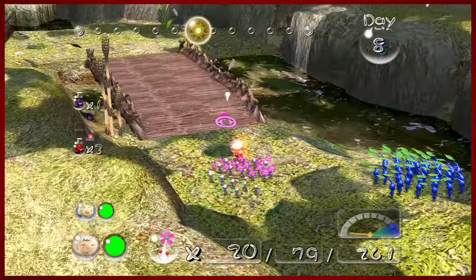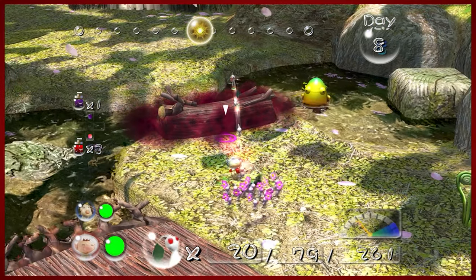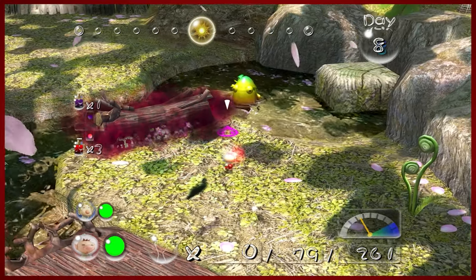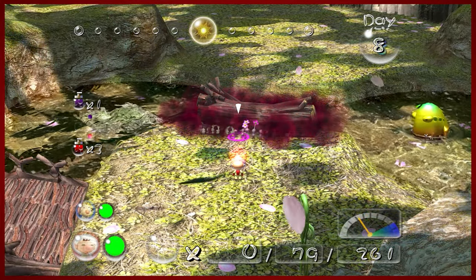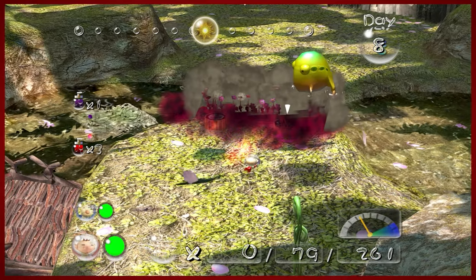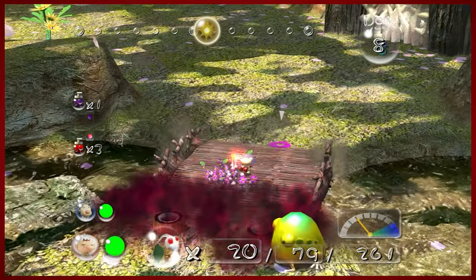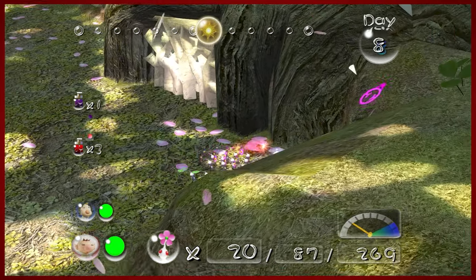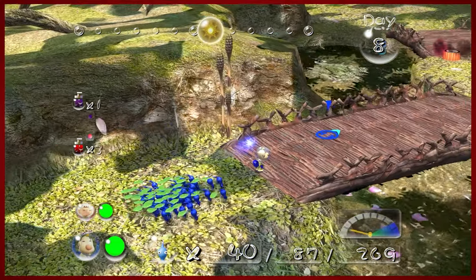Now we can send Olimar in with the whites and take down the poison bridge. It is tempting to take out the Wallywog too, but what you'll wind up doing is getting in the way of the white Pikmin. When this bridge is built, the bridge itself is actually not poisonous — there are poison spouts underneath it. So having your white Pikmin hack away at this, taking down the poison spouts and getting the bridge cleared up, is good.